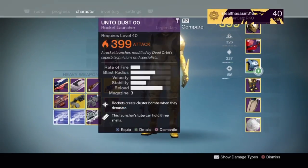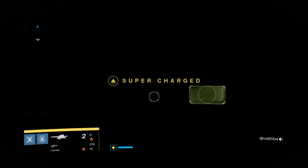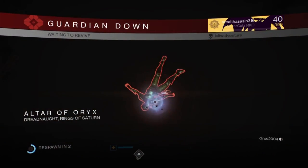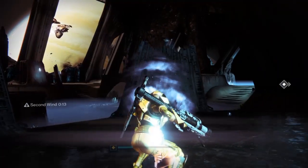From there you want to switch to a rocket launcher because you want to kill yourself as soon as you touch the checkpoint. And once you've hit the checkpoint for the Altar of Oryx, just Allahu Akbar yourself. And once you do that you'll spawn inside the map and you can fully explore it.